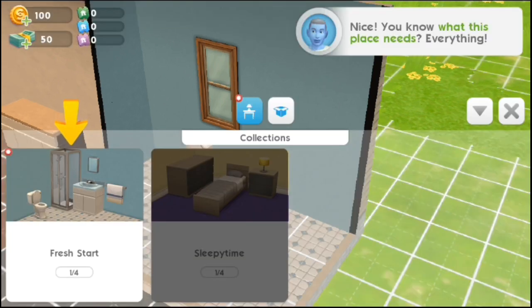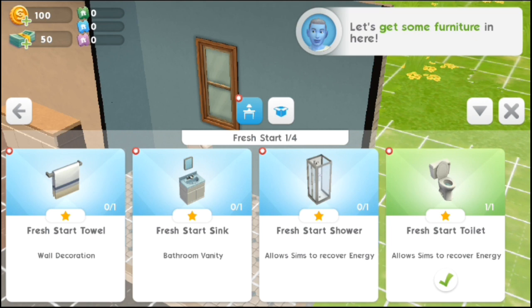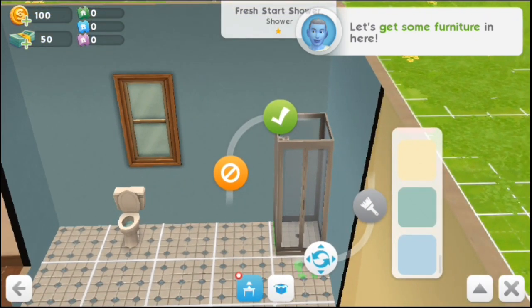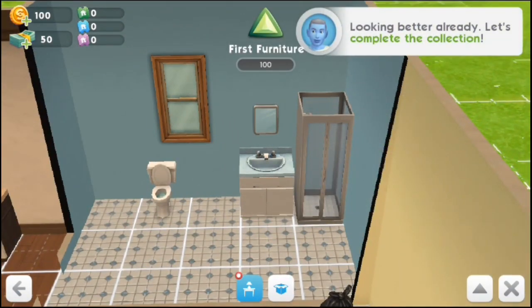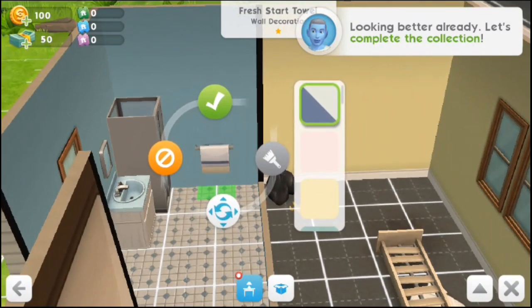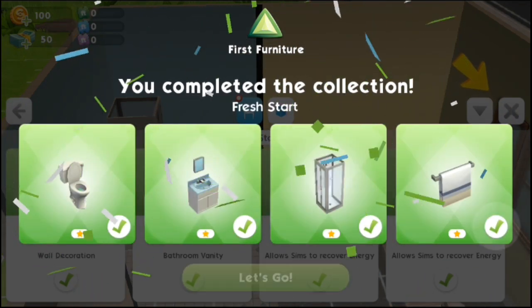Now we're told to buy furniture. Oh, it's still free here. We install a shower here, then install a wash table here, and hang the towel here. And we level up again.